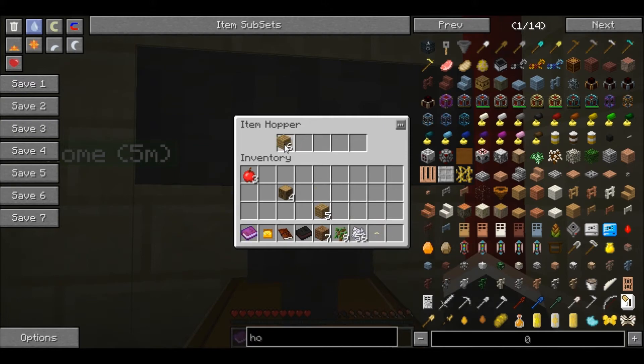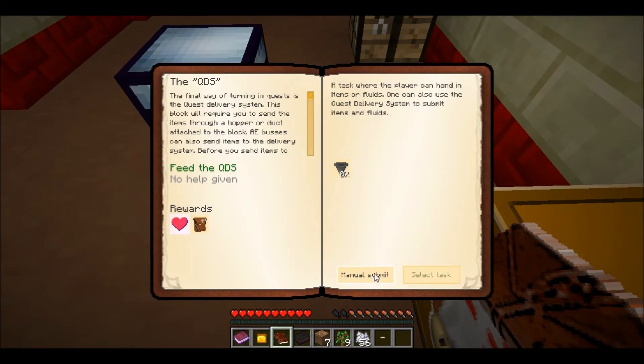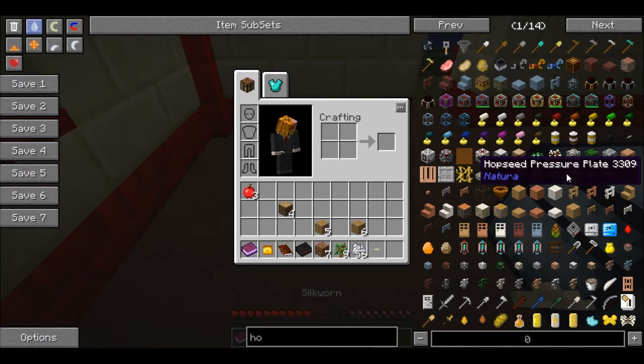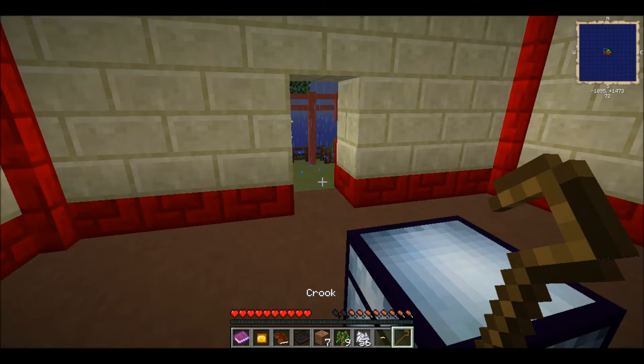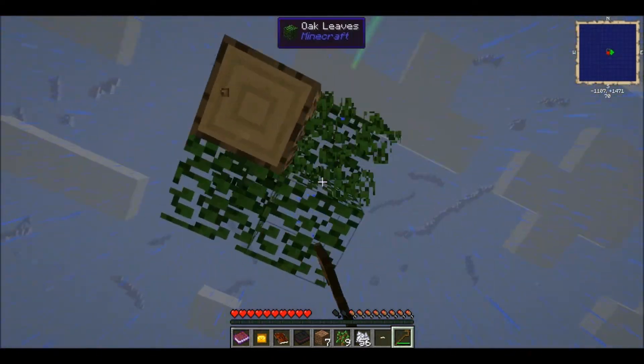Do I put a piece of wood in there? Did that do anything? No. I'll figure that out in a minute. Let's just make another crook - I keep pressing the wrong keys on the keyboard. I don't think that's Monster Spawner Jack.